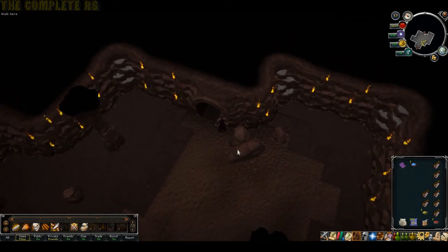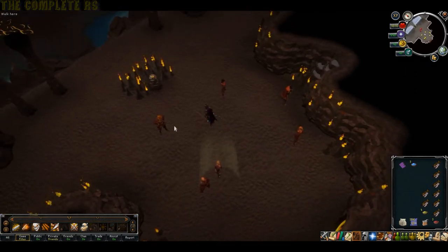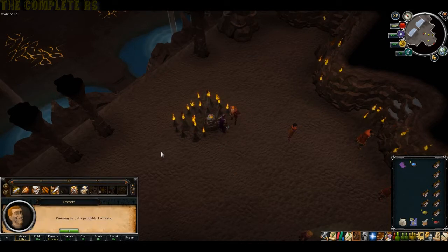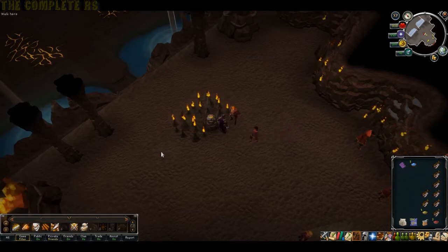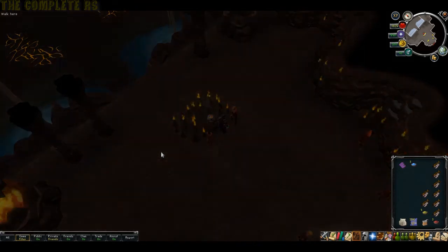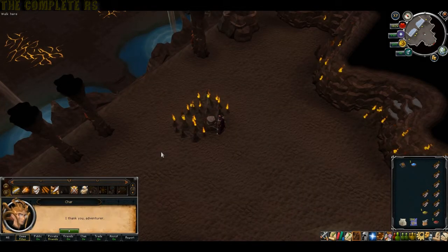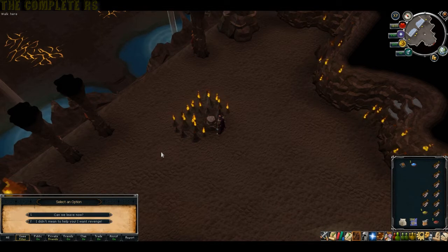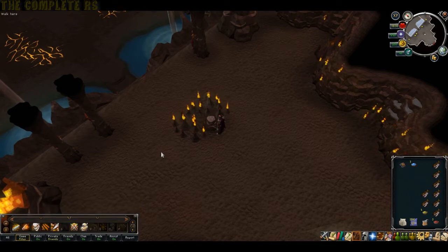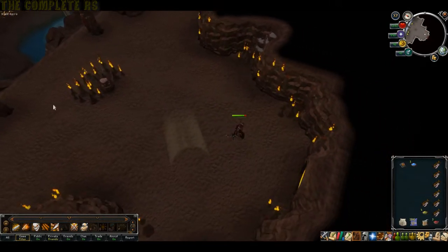We'll now be in Char's room. Take the last journal and go ahead and choose to tie them all up. They'll all be tied to the pillars around Char's little area. And before you run into Char, at this point we really should go and bank. To bank, simply head back the way you came — you can right click on the cave and escape, or simply teleport out, makes no difference. When you come back in, you'll appear in this room.